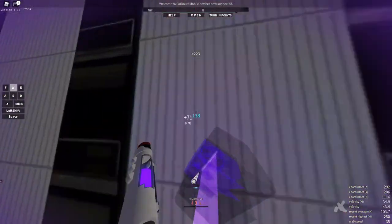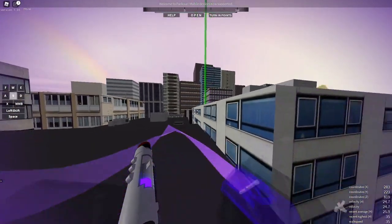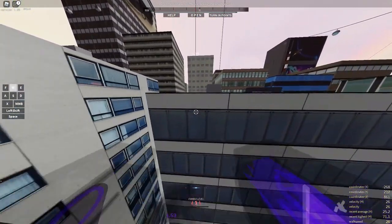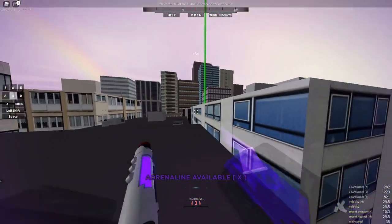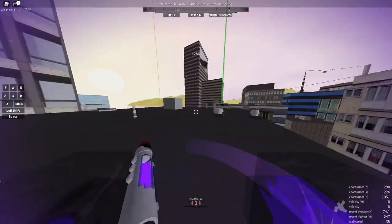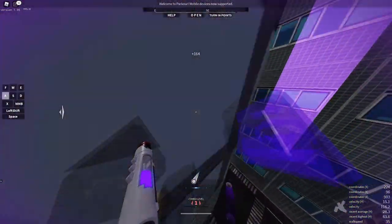Sometimes it does have a bit of forgiveness if you are too close or too far away, so it's not super difficult to time. But I've seen a lot of people jumping and then grappling and then trying to do a dash afterward, which is not effective in the slightest. What you want to do is grapple, and then the instant it pulls you, you want to be on the edge and jump.